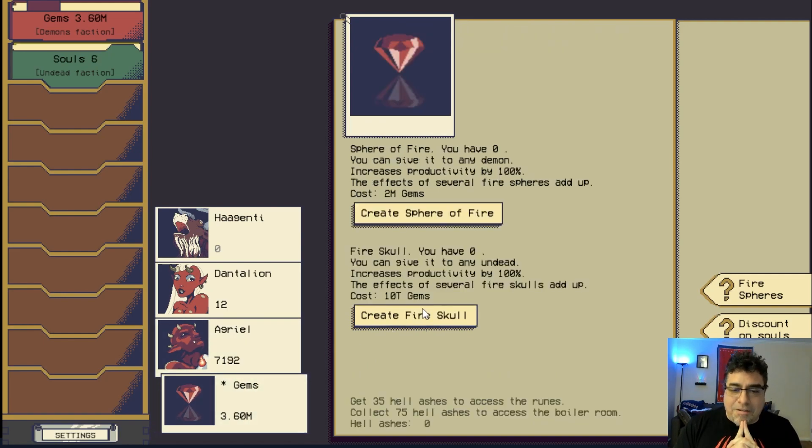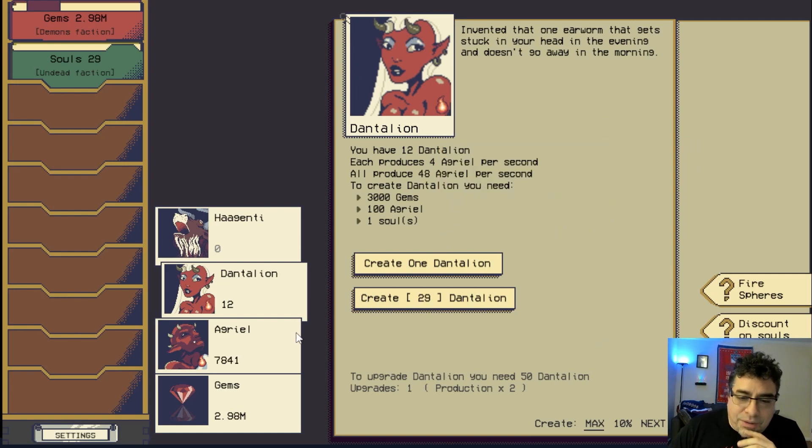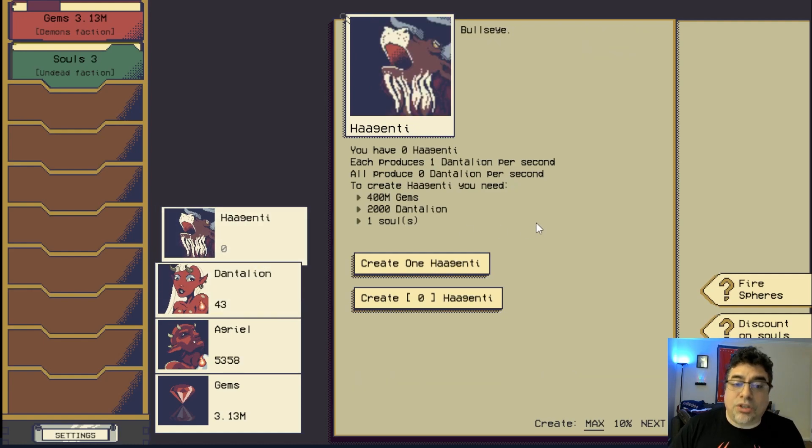With two million gems we can get another sphere of fire. Be careful though — the price of the next one after that is 30 billion gems. We have another sphere of fire and we'll give this one to the Dantalions — look at that production multiplier. Remember: to unlock Hagenti we need 2,000 Dantalions and 400 million gems.